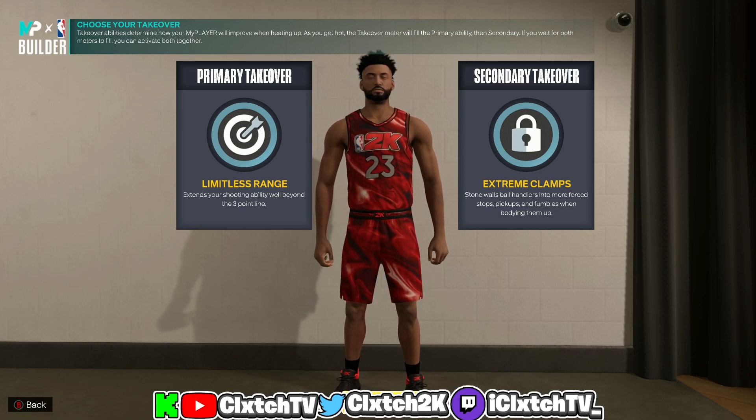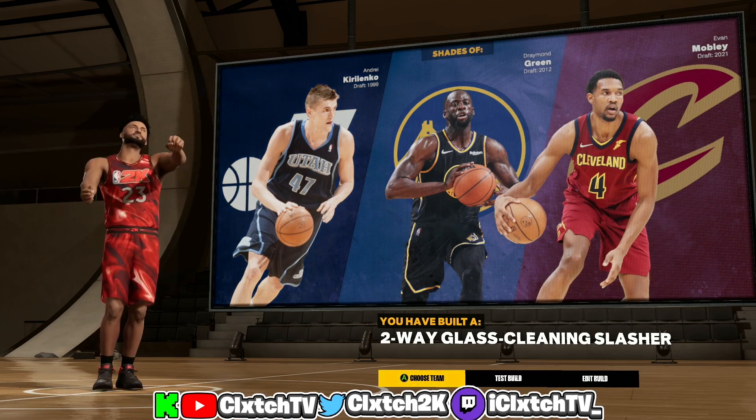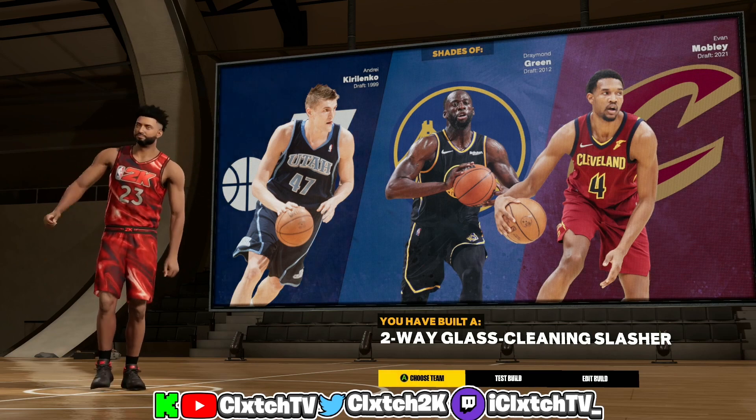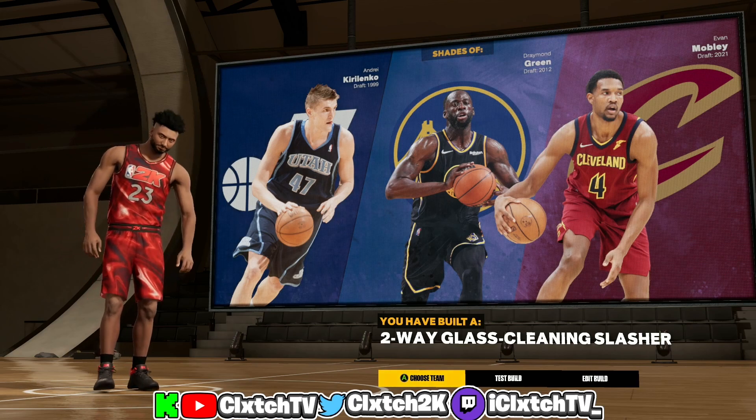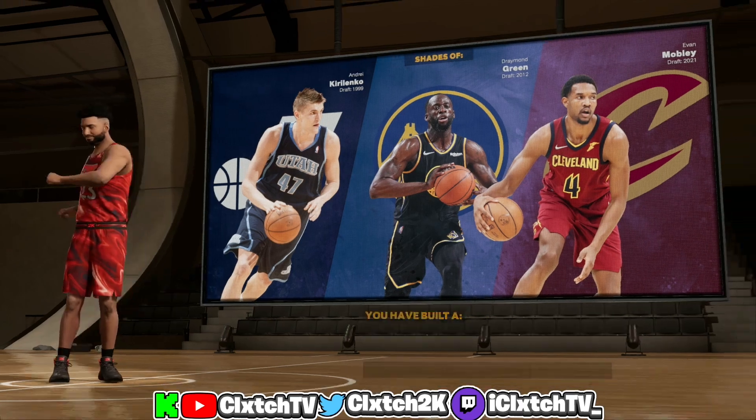This build is similar to Andrea Kirilenko, Draymond Green, and Evan Mobley. It's called the two-way glass cleaning slasher — a very rare build name you don't really see too often. Now I'm going to show you guys the best badges to put on for this build.